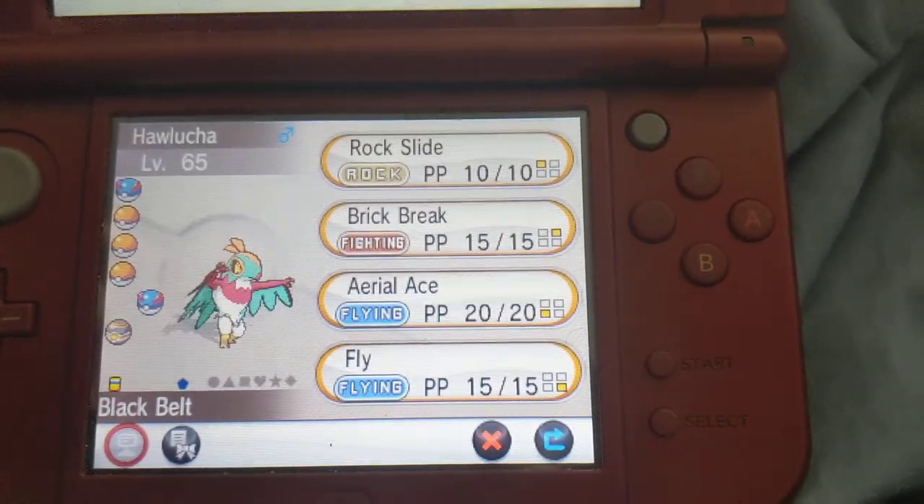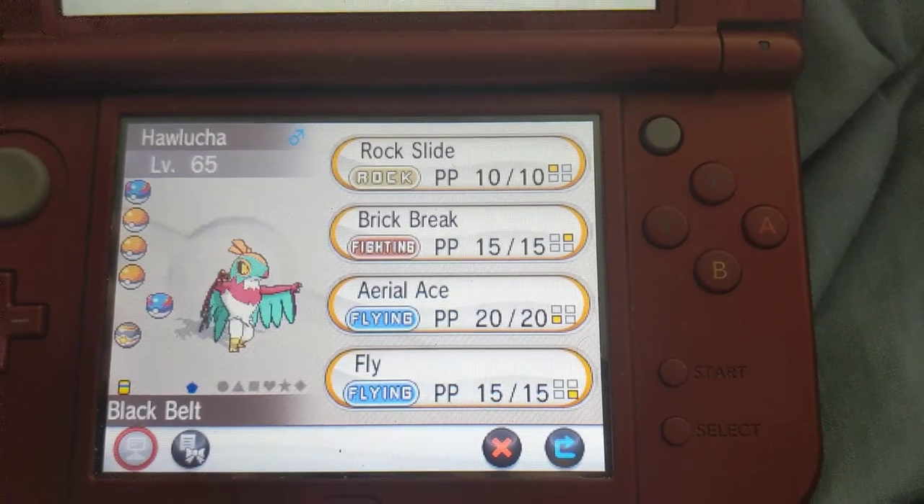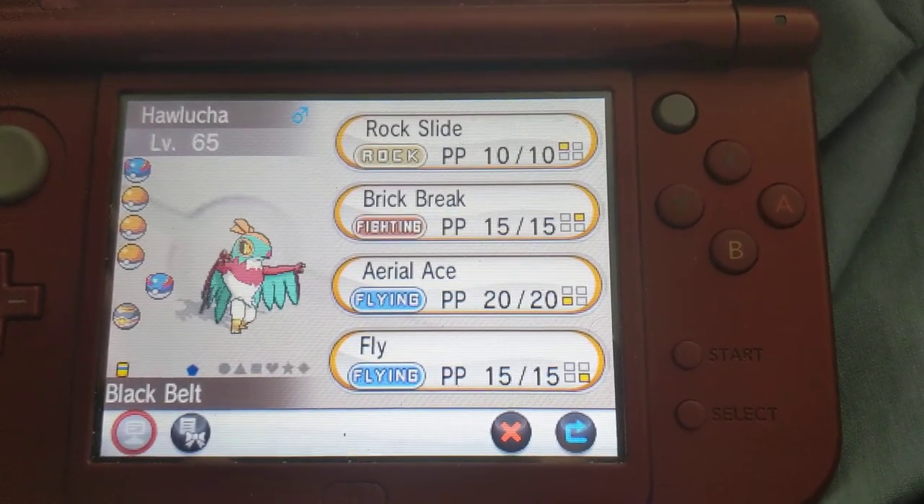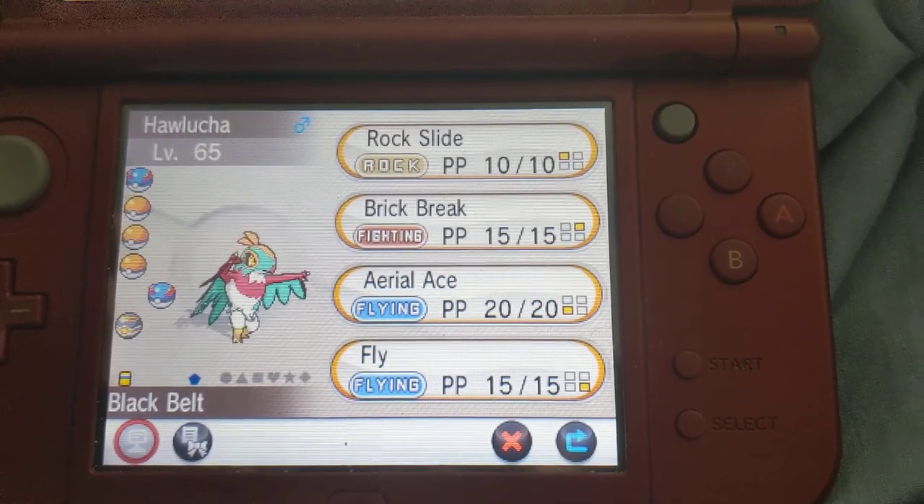And then I have Hawlucha, who surprisingly does not qualify for Sky Battles. It's holding a Black Belt, with moves Rock Slide, Brick Break, Aerial Ace, and Fly.